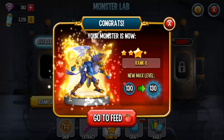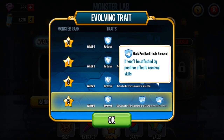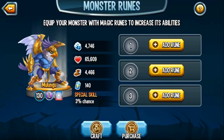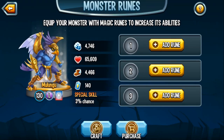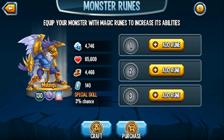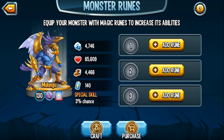Here he is in all his glory — level 130, rank 5 Wild Bird, with all of his traits. At level 130 he has a power stat of 4,746, a life stat of 65,609, and a speed stat of 4,466. Incredible.